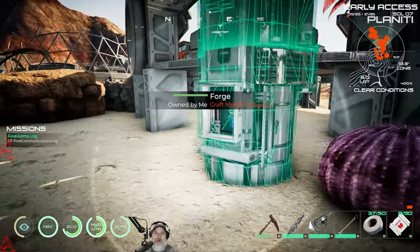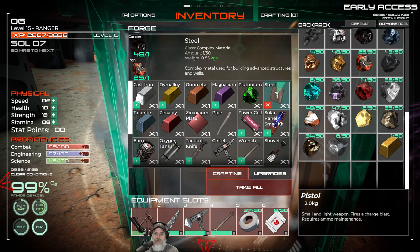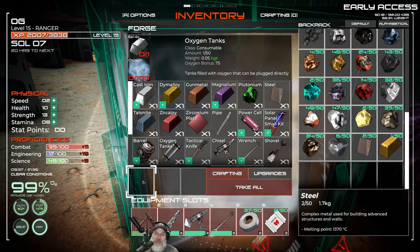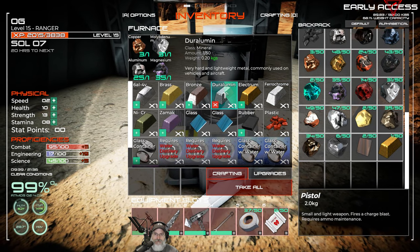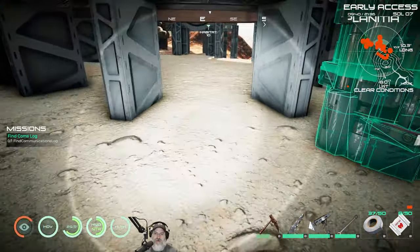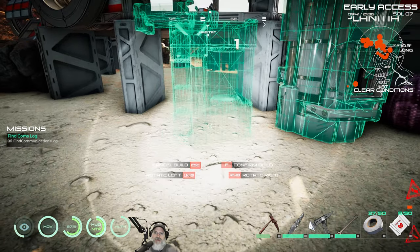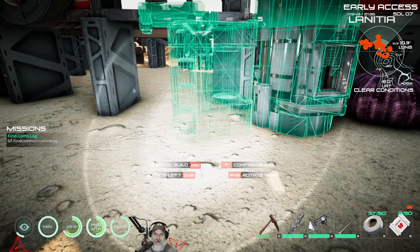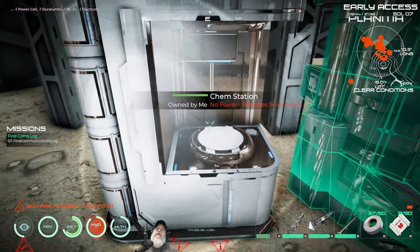For steel we go into the forge — we need carbon and iron, which we have plenty of. I've mined extra carbon and iron for this very purpose because you need a lot of it. We make the steel, then also a durable aluminum. We should now have everything we need. We place the chem station next to the forge.